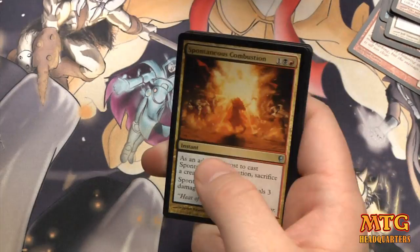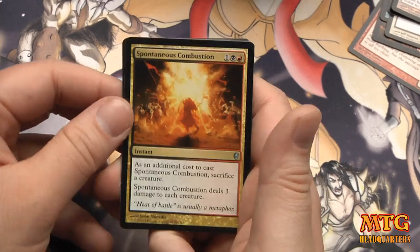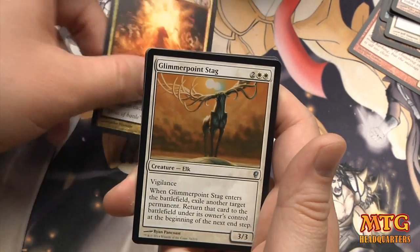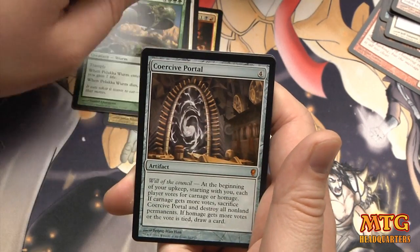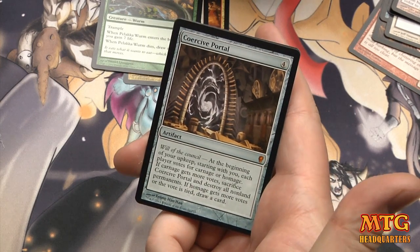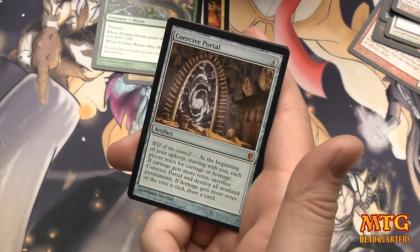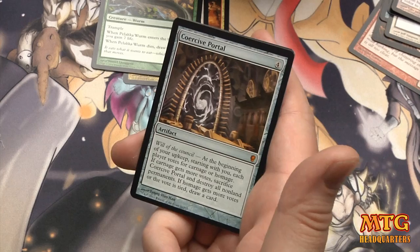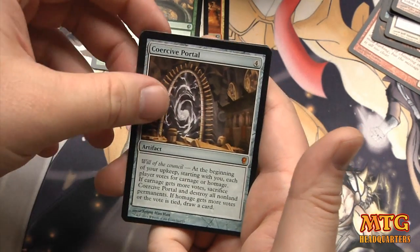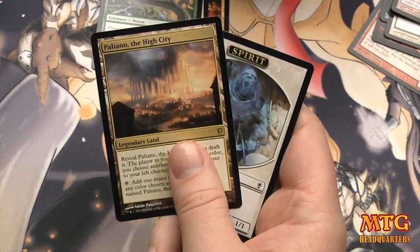I hope the trade-off of getting the video out quicker is worth missing a little bit of the professionalism. Spontaneous Combustion, Glimmerpoint Stag, Palaka Worm, and another Mythic: Coercive Portal — four mana, at the beginning of your upkeep each player votes carnage or homage. If carnage gets more votes, sacrifice Coercive Portal and destroy all non-land permanents. If homage gets more votes or the vote is tied, draw a card. That's a weird pack.